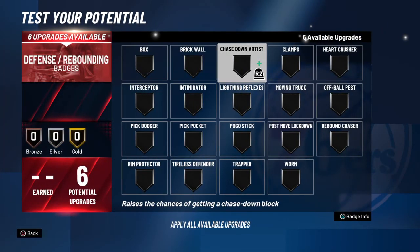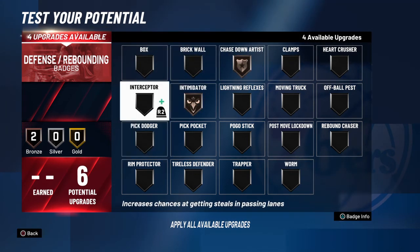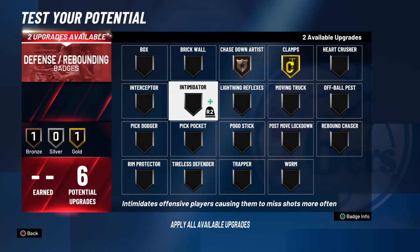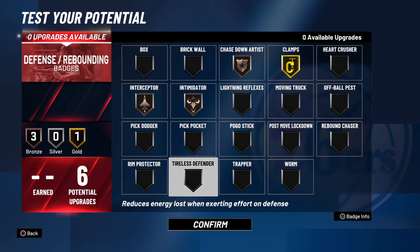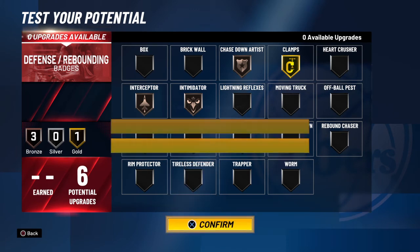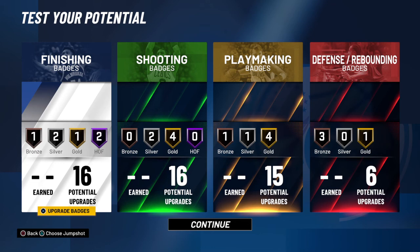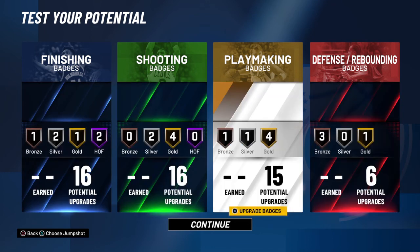For defense, the most bang for your buck are bronze chase down, intimidator, pick dodge, and interceptor — any of those four at bronze will really help you out. Maybe even intimidator depending on how overpowered screens are. But yeah, this is the slasher point guard build and I hope to drop some more builds for you soon. Thanks for watching and be sure to subscribe and like if you want to see more content.